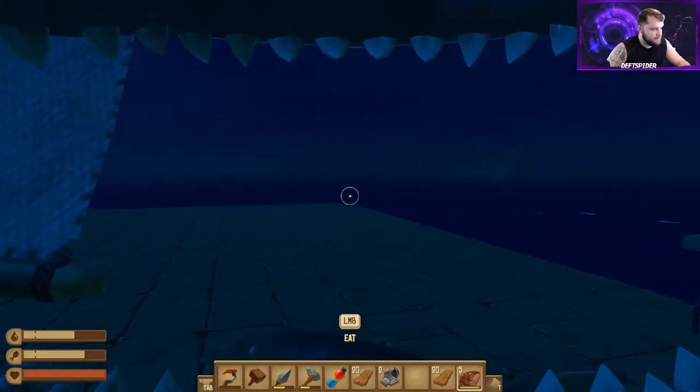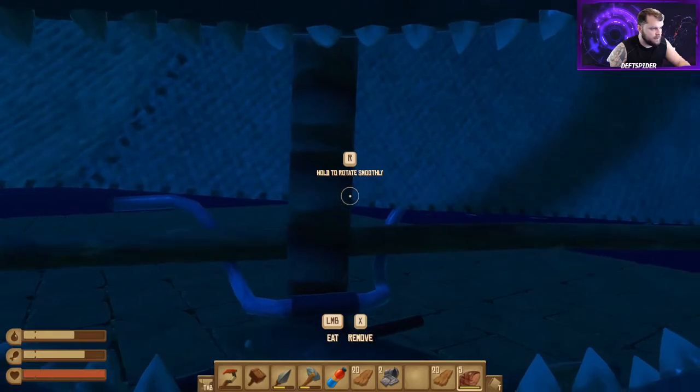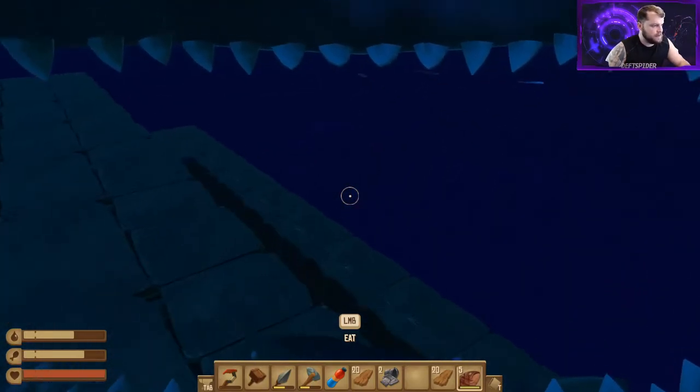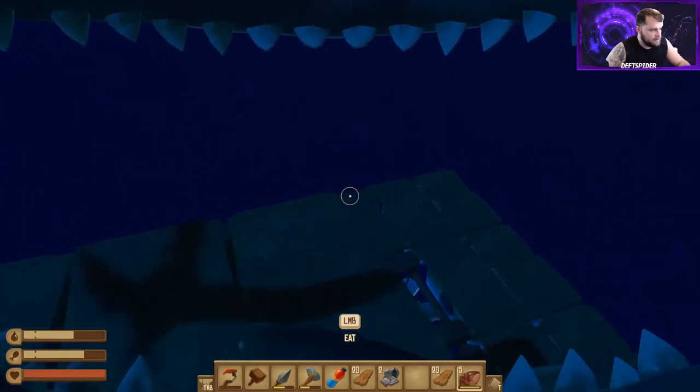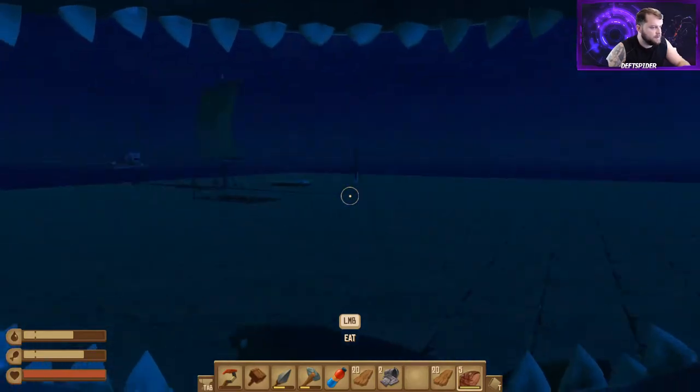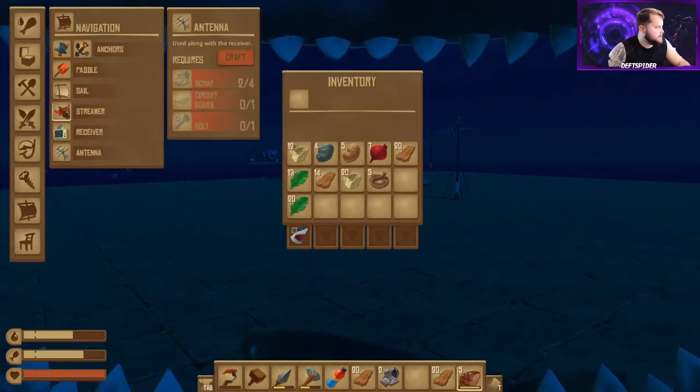Press E to open your sail, hold R to rotate to aim where you're going, and you can look around to get an eye on the current to see which way your boat's actually moving. You can build a small streamer to help with that — let's see if we can do that real quick.